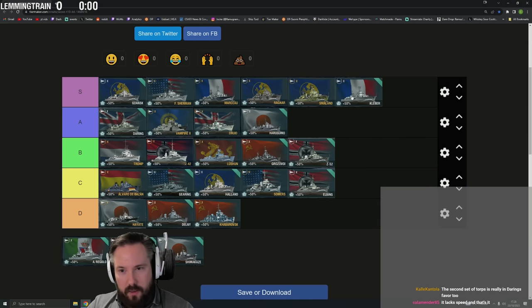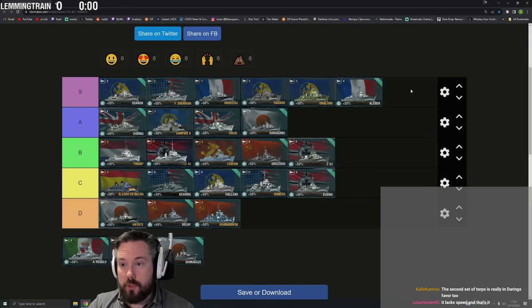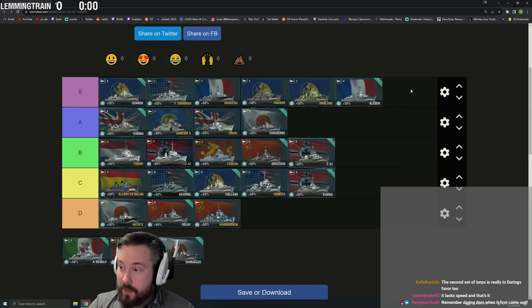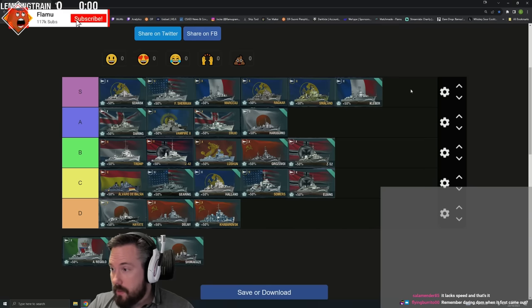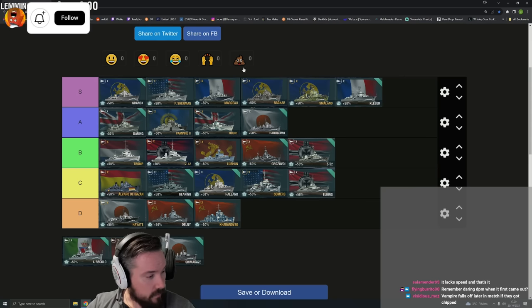Le Fantasque is easy S tier. French speed, French saturation, really flat arcs, reload booster, AP pen good enough to citadel light cruisers at even 10km. Torpedoes are extremely good with great angles, massive alpha, really fast. It's just got a shit ton going for it — it's really good.